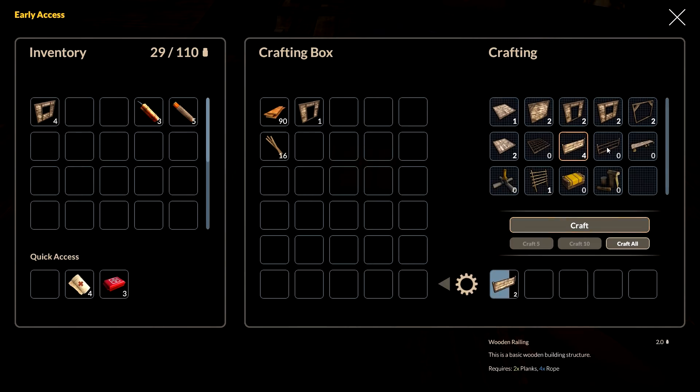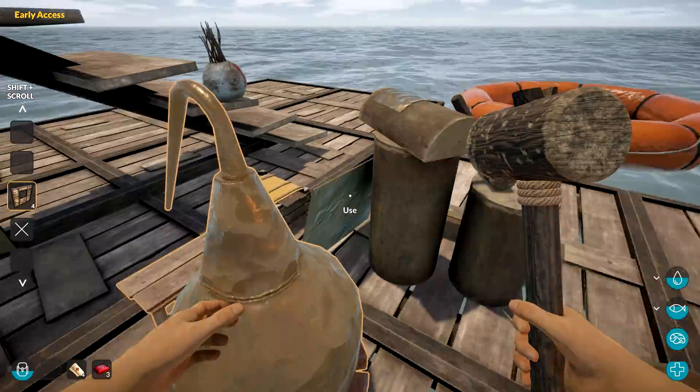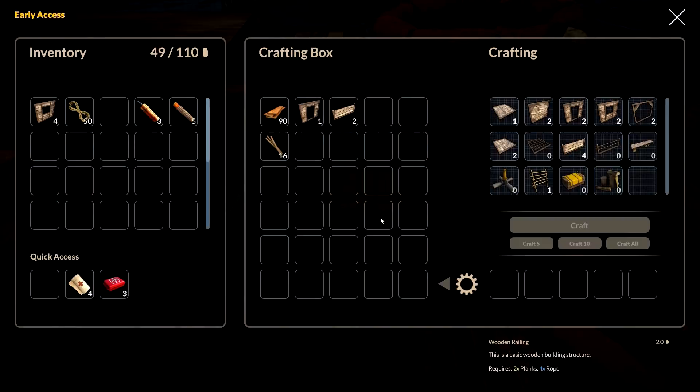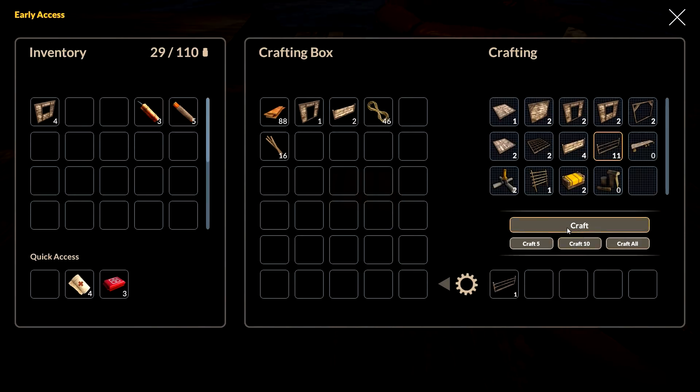Two of those would be kind of sweet. I also want to see what these railings would look like. Why does that need rope? I got rope — not a problem, we'll get more of that going. Let's make a couple of those.